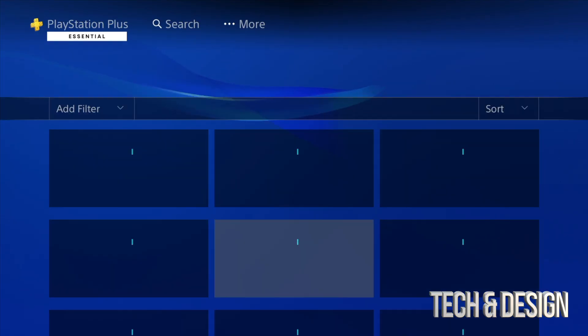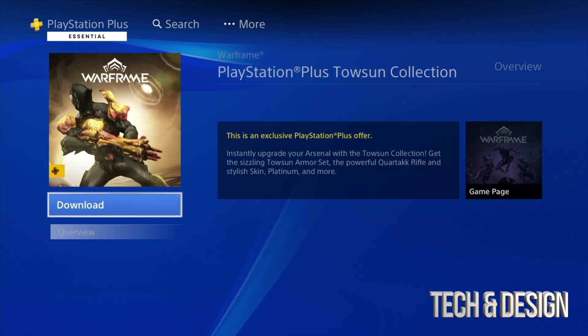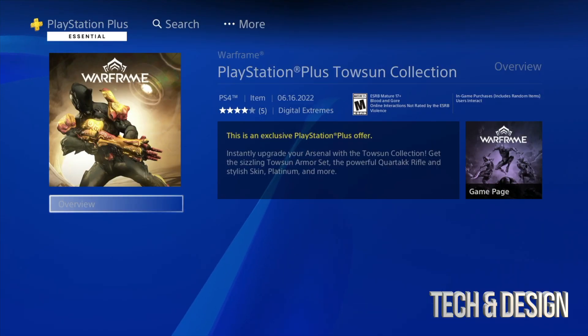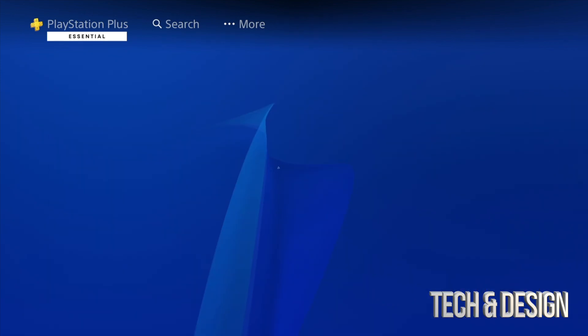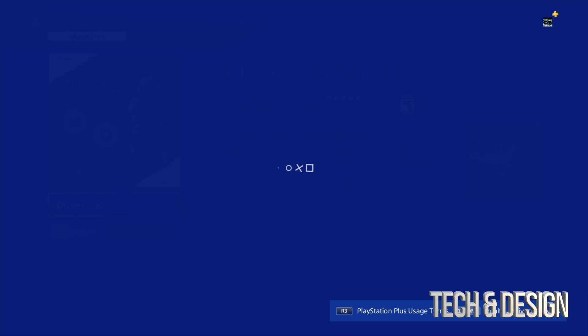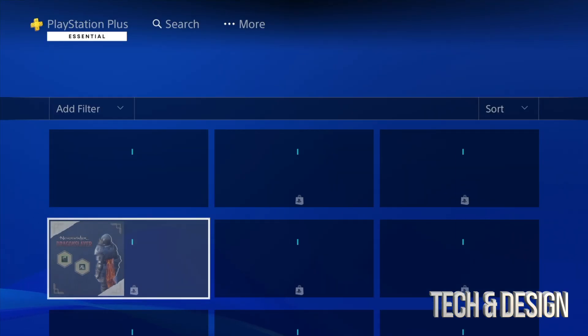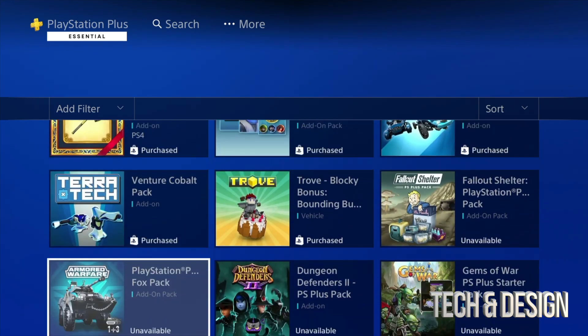Right here we have Warframe as well, so we can go ahead and download it — and done, perfect. It says 'purchasing' or 'unavailable,' which doesn't really make sense — it's a glitch that has been happening forever on PlayStation. Anyway, let's go back and take a look at everything else. Everything else says 'unavailable' or 'purchased,' which means I've already gone through and downloaded it all.